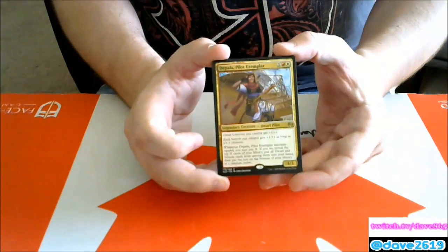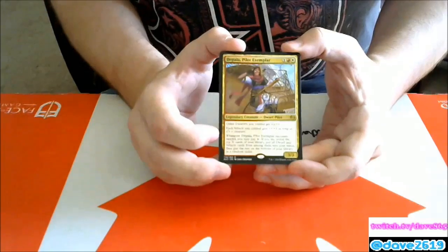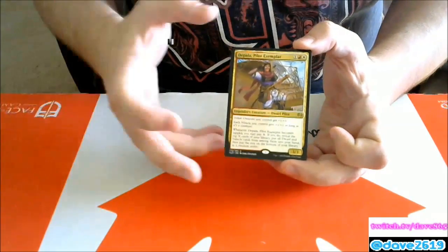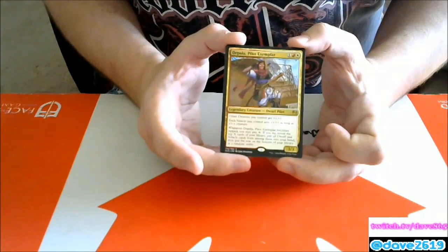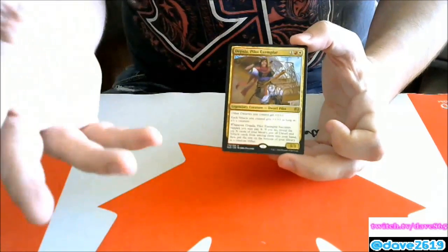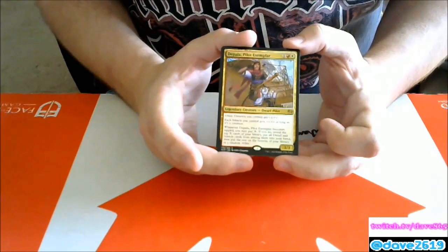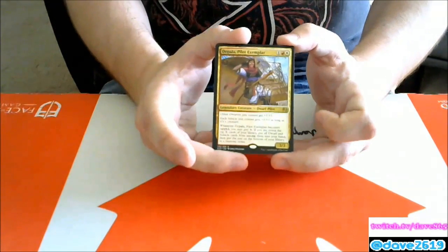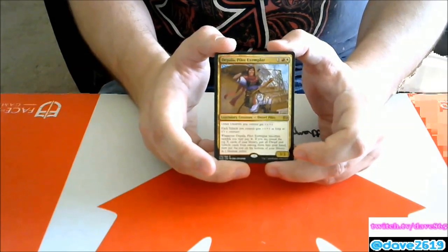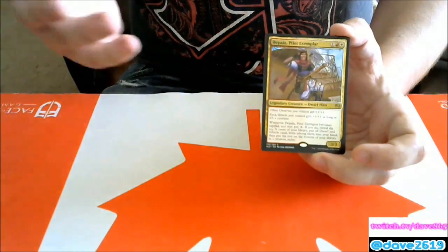Depala, Pilot Exemplar — two generic, a red and a white for a legendary Dwarf Pilot, a 3/3. Other dwarves you control get +1/+1, and each vehicle you control gets +1/+1 while it's a creature. The big ability: whenever Depala becomes tapped — to attack, crew a vehicle, or any other reason — you may pay X to reveal the top X cards of your library, put all Dwarf and Vehicle cards from among them into your hand, and put the rest on the bottom in random order. In a red-white vehicle deck, Depala pumps everything and refills your hand. If there's a vehicle deck, this will be in it 100%.